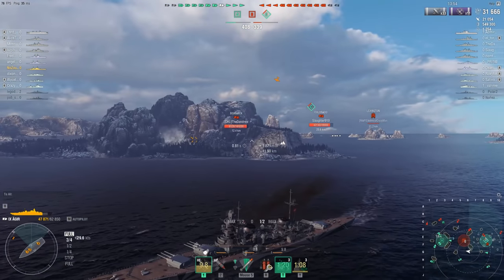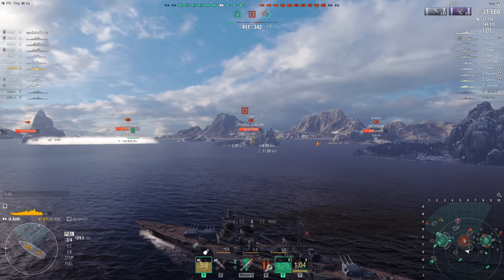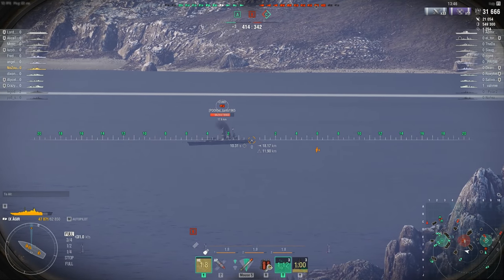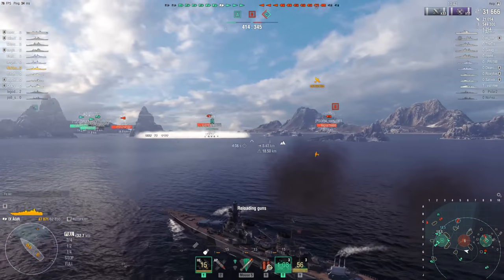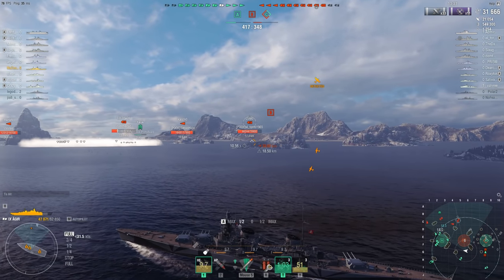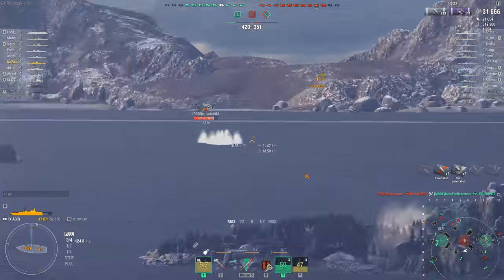For maneuverability, your maximum speed is 35.2 knots with Sierra Mike, and you've got a turning circle radius of 880 meters and a rudder shift time of 14 seconds. You do feel pretty nimble and pretty quick, which is one of the nicer aspects of this ship. For concealment, you're looking at 11.9 kilometers, which is overall pretty good.